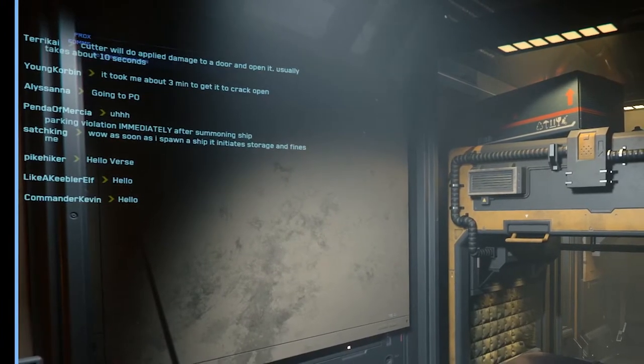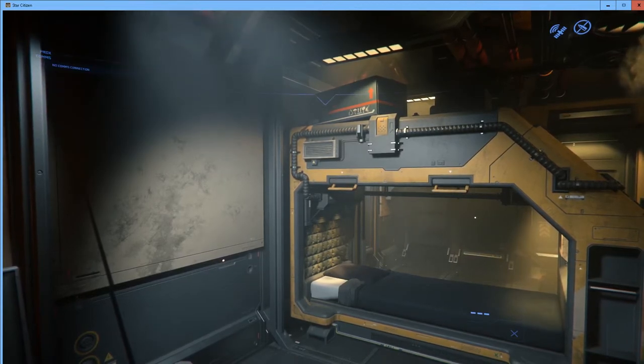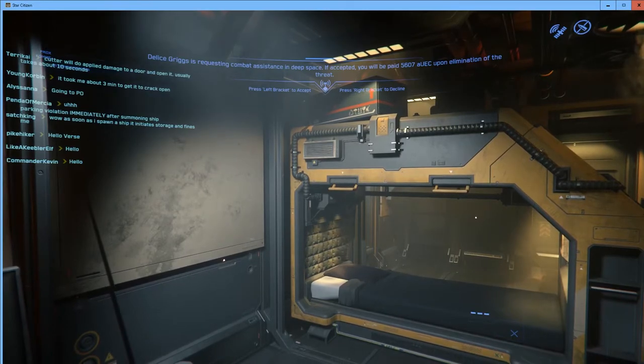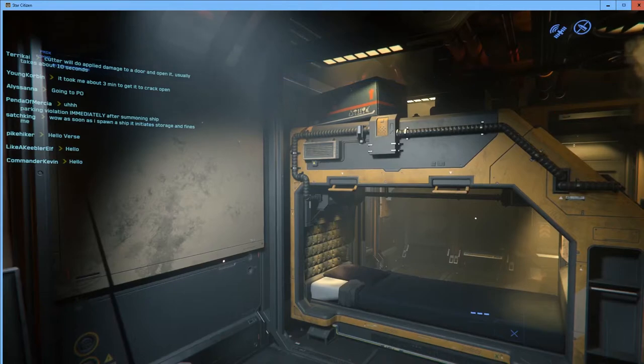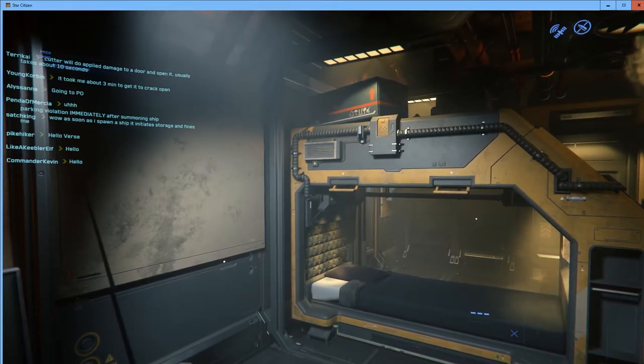If you don't want to see the chat on your screen, use F12 to toggle it off. F12 will toggle the chat window off and F12 again will toggle it back on. You can only do this while in first-person view and with your helmet on.